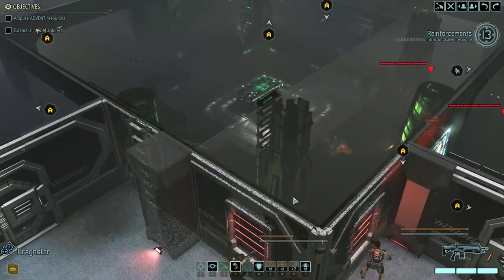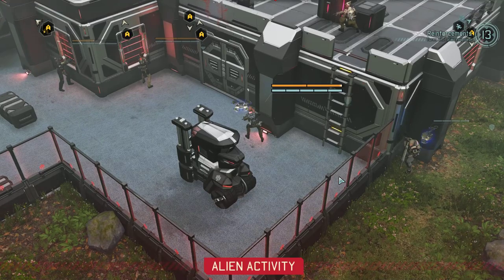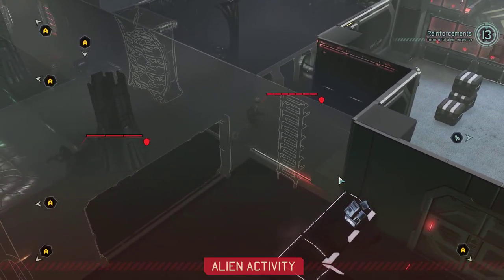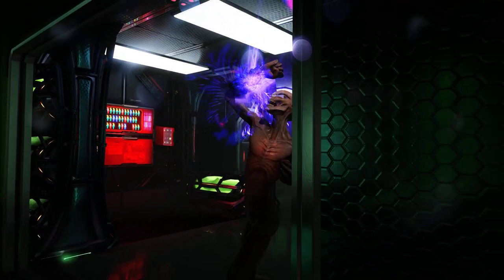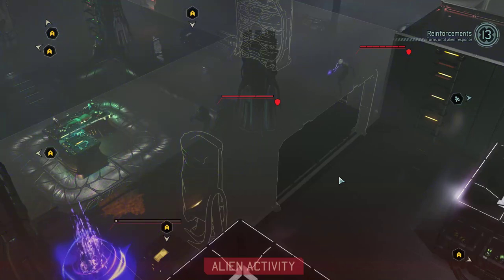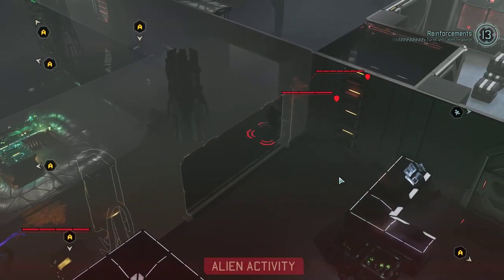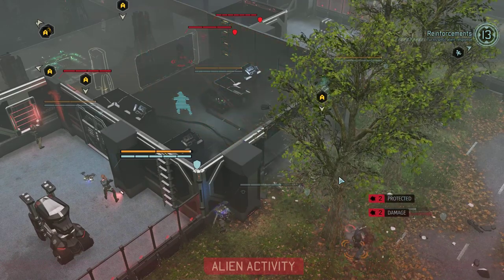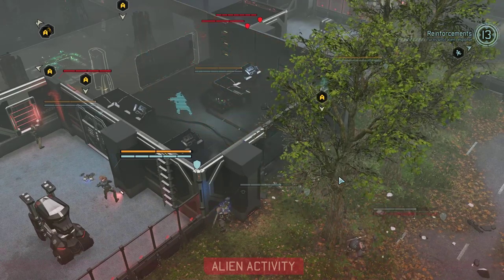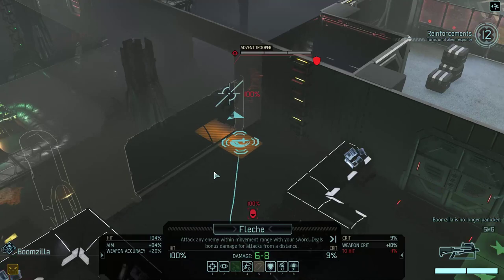Let's run over because this will put me on the other side — so now I can hopefully be able to flank the enemies easier. There are no soldiers right here so I can move somebody over here. There goes the Sectoid — I think it's going to reanimate a corpse. Yep, there it goes. That's not much of an issue for me because I still have a person with a shotgun aiming directly at that corpse. Boomzilla is no longer panicking.